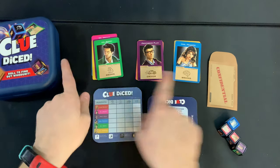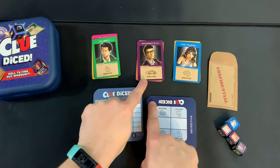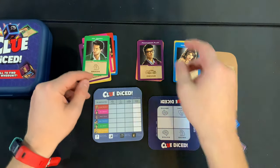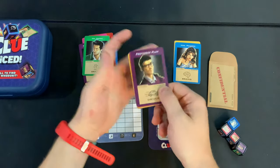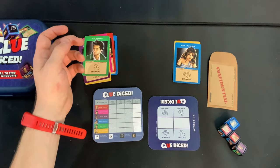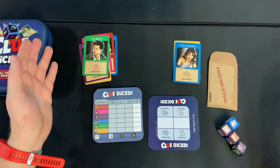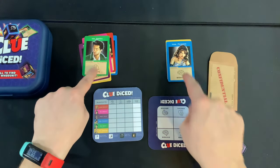Starting off, separate all the cards into their own unique piles: Brawn, Driver, and Brain. If you're playing the basic version of the game, set the Driver cards to the side — you can put them back in the box. If you're playing the advanced version, you'll need those Driver cards, which I'll show at the end of the video.